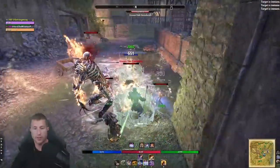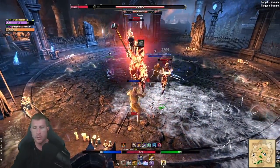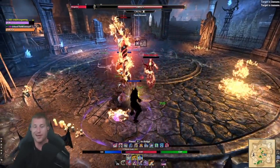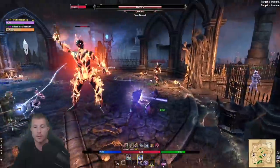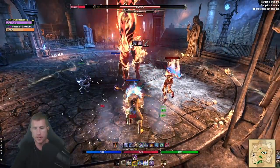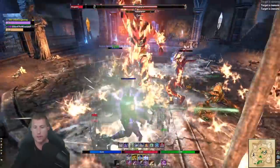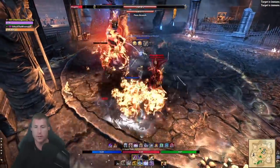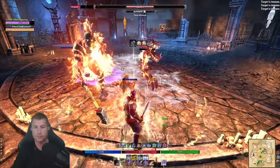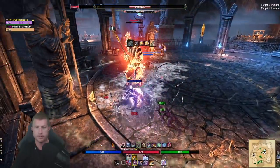Restraining Prison shoots out an 18-meter radius in front of you, immobilizing enemies for six seconds. If no enemies are immobilized, it restores magicka. Hitting enemies grants major vitality — increasing healing received by 16% for two seconds, plus one second per enemy hit up to six. It's like Talons for a sorcerer tank, giving you mob control without having to taunt every single one. Note it's not 360 degrees, so you must aim it, and it has a high magicka cost.